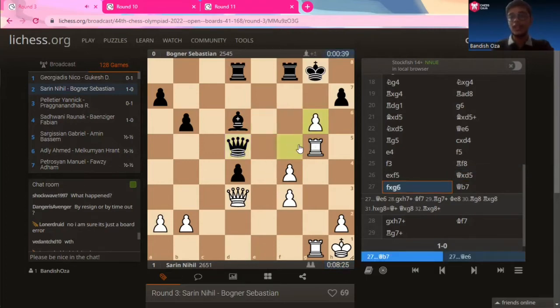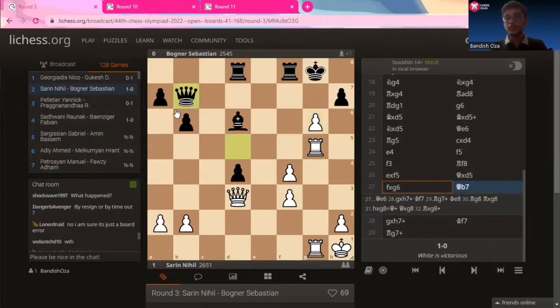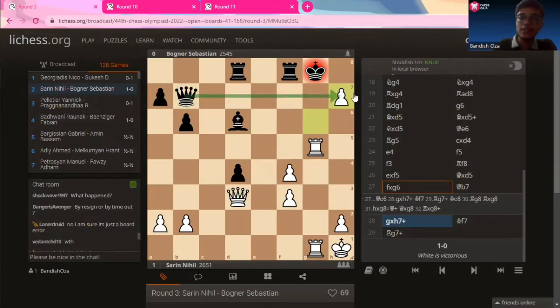F captures on G6 was played, and it was in this position that Bognar Sebastian actually resigned the game because there is nothing to be done. First of all, the queen is being attacked, so the queen must be protected at any cost. Let's say the queen goes to B7 — it doesn't matter where the queen goes. When G captures on H7, it comes with a check from the rook as well. Black's king ends up under a double check, and you cannot capture this pawn because the queen is guarding it. The king is in a double check and the king has to move.